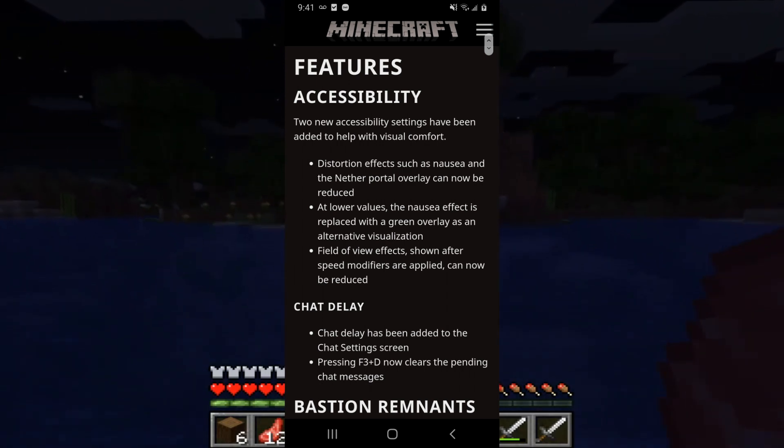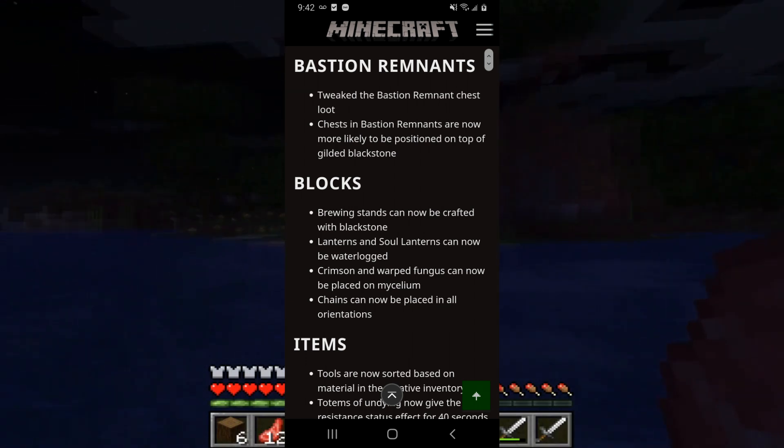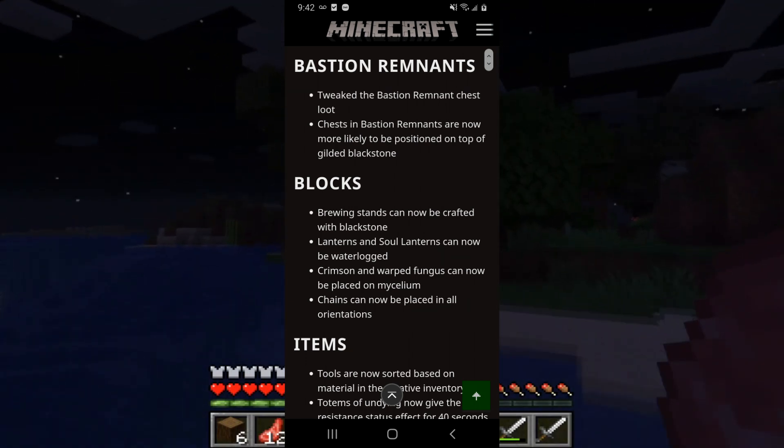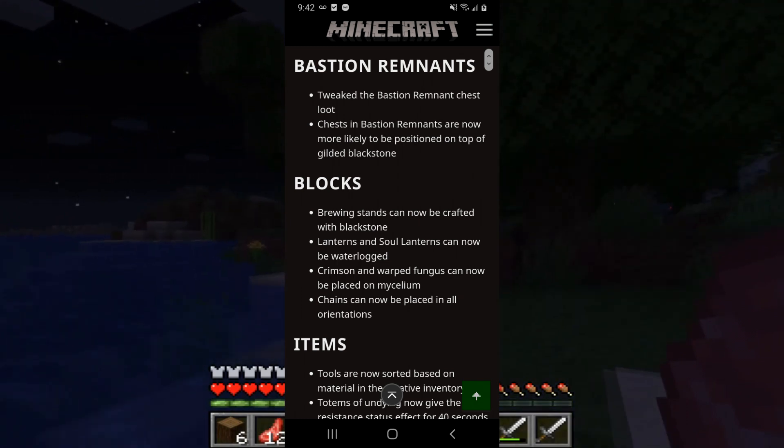Now bastion remnants — they tweaked the bastion remnant chest loot. Chests in bastion remnants are now more likely to be positioned on top of gilded blackstone.